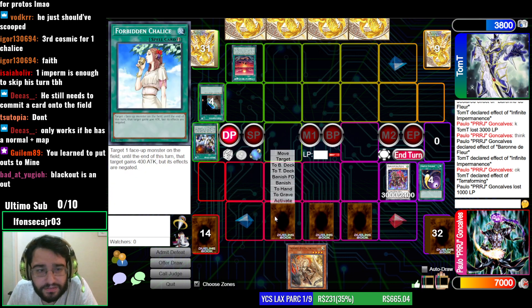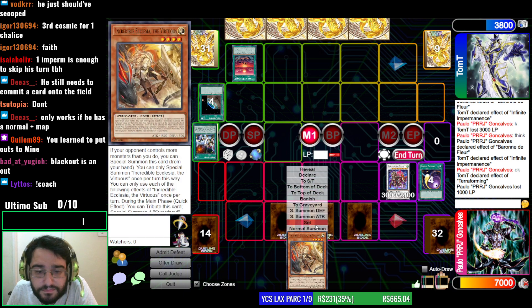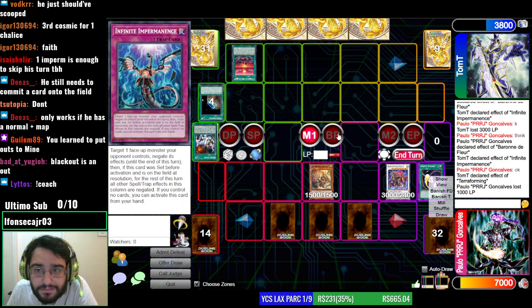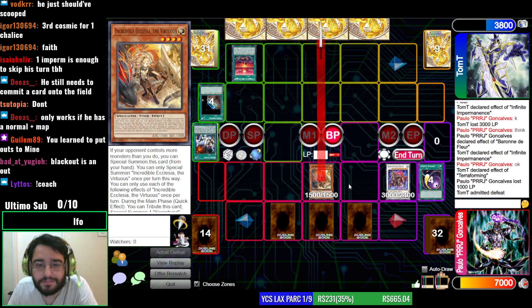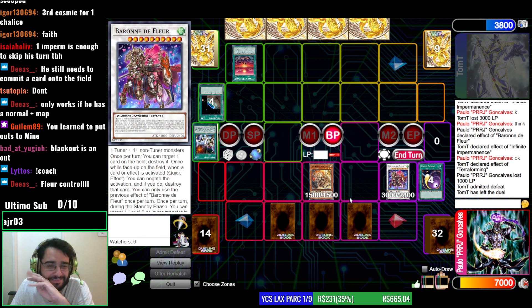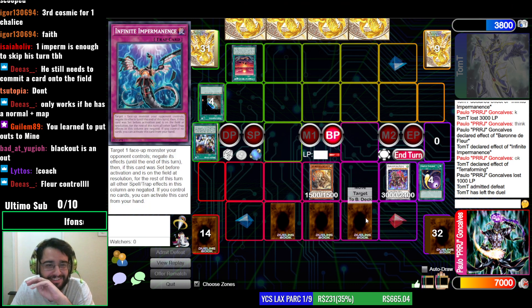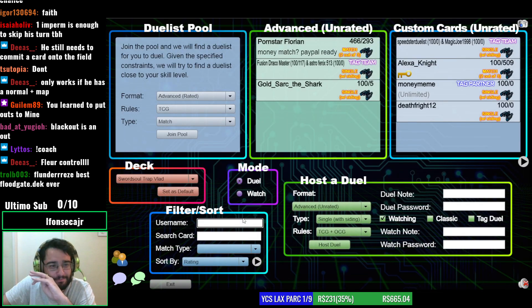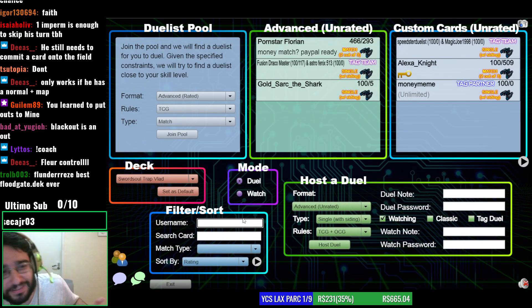I'll just normal summon and attack. Nice — fun and interactive. Mine is not the problem card, okay? Mine is not the problem card. Who complained about Mine for three days straight? Not me. I never complained about Mystic Mine. It wasn't me. Do you remember a person who complained about Mine for three days straight? I don't. I don't remember.